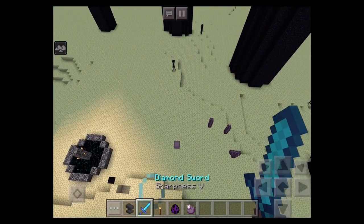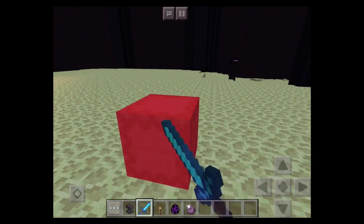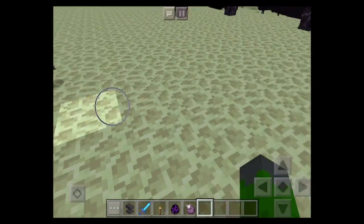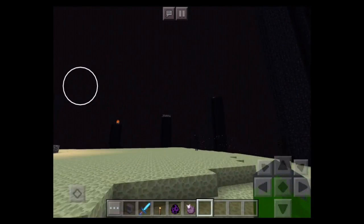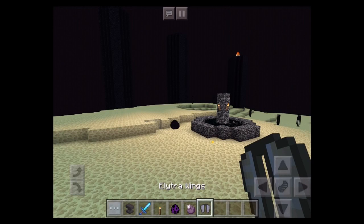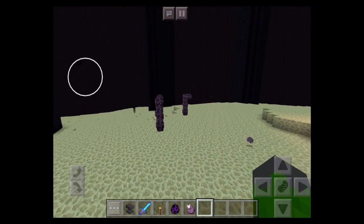To kill these guys, they're much less vulnerable when their shells are closed. Right now they're easily killed and they drop Shulker shells. In PC, Shulker shells can be used to make Shulker boxes, which are like backpacks — but not yet in Pocket Edition. You'll also find End ships flying in the sky with good loot, including something called Elytra — or Elitra — they're wings!